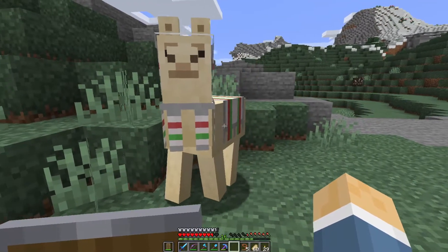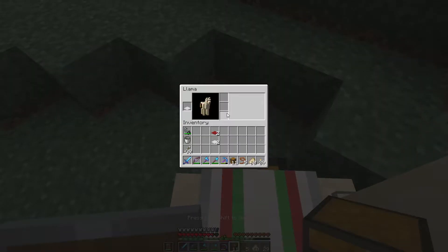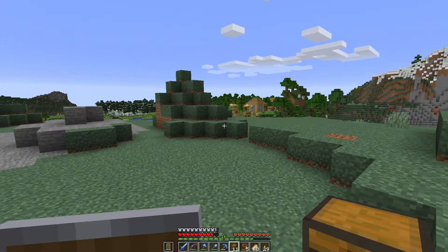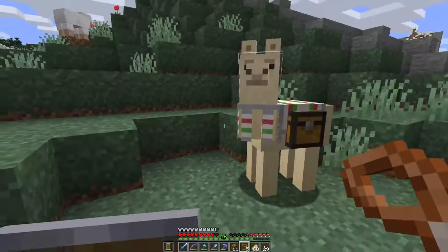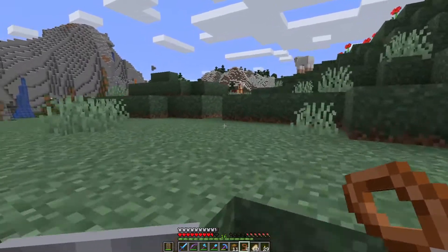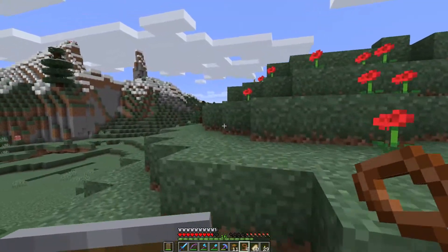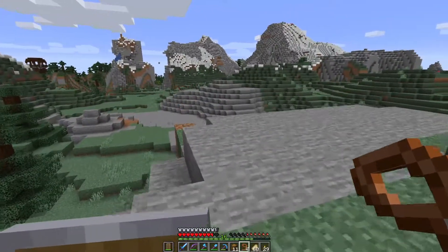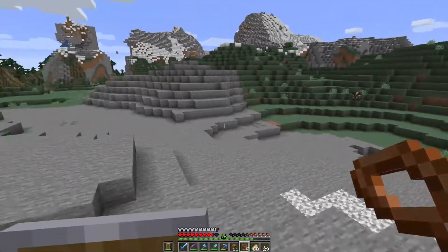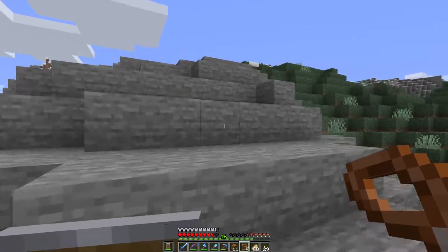Let's see how many slots this second llama has when we put a chest on the side. Okay — only three, so that's not great. We'll keep him around and breed these guys together, hopefully getting a llama that can hold a little bit more. The way llamas work is you only need one lead — when you have one llama on a lead, the other tame llamas around will follow, just like that. So you only ever need one lead and you can create quite the caravan of llamas. You can use more leads if you're unsure, but one usually works just fine.